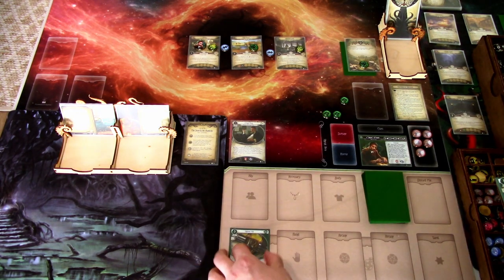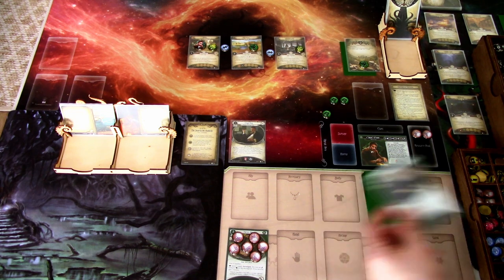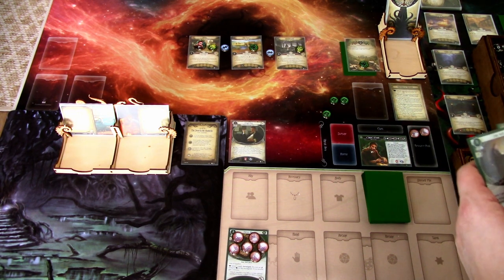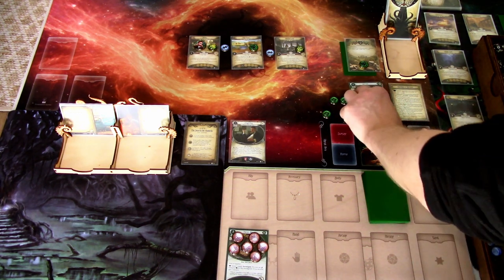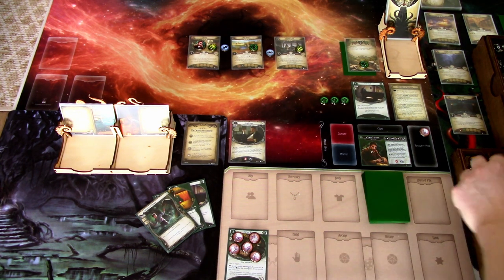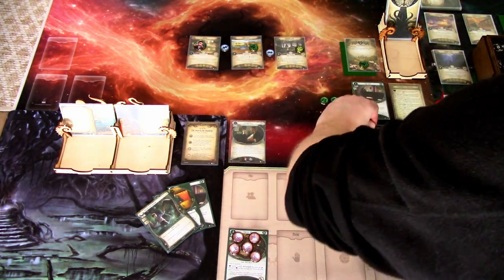First action: I'll play the Thieves Kit - it has six supplies on it. Second action: we will play Lone Wolf. Last action: we will investigate. Investigating with the Thieves Kit, we are investigating four versus one. It is a Skull - Skull is X, the number of sigils of the Gods that investigators have uncovered, so it's zero. We grab this clue and gain a resource.